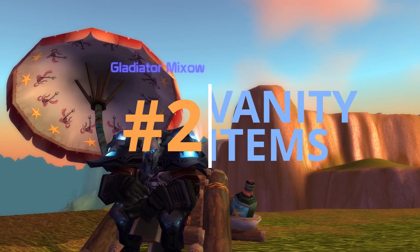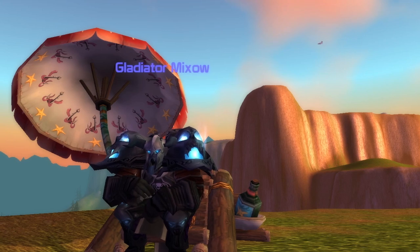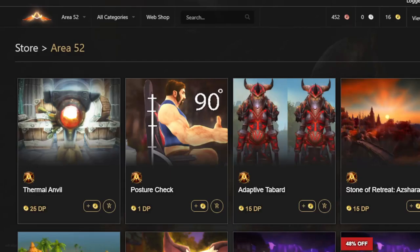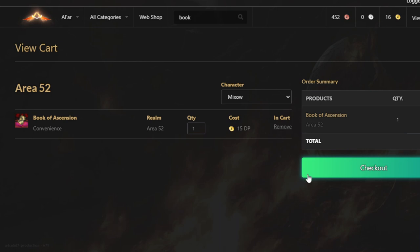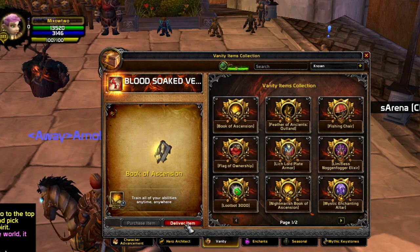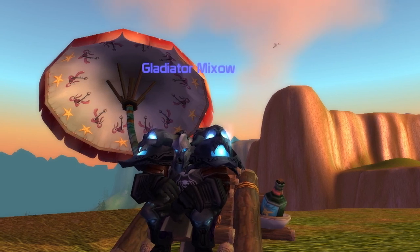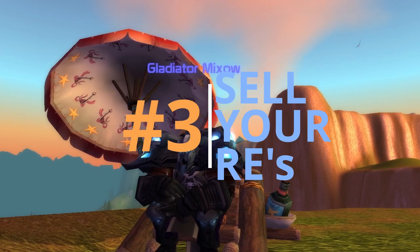Number two: don't make this mistake — I made it for about two months. If you buy a Book of Ascension from the DP shop and you want to level a new toon, don't buy a new one. You don't have to. You've got this book in your vanity item store, so just press on Vanity, go to Known Vanities, look for the Book of Ascension, and press Deliver Item. This only works for your server where you bought the book — just send it to your new toon.